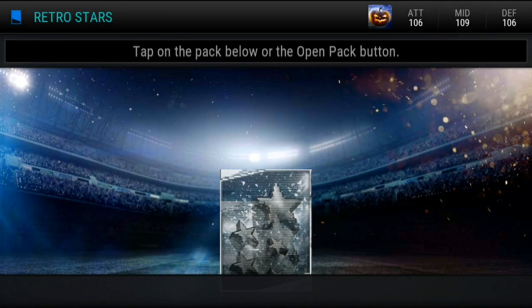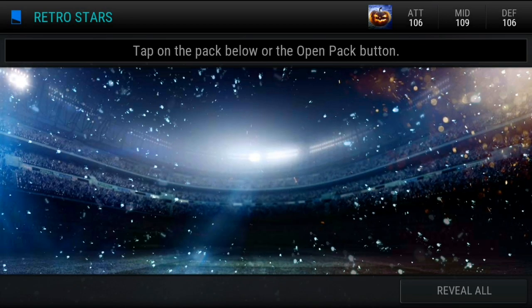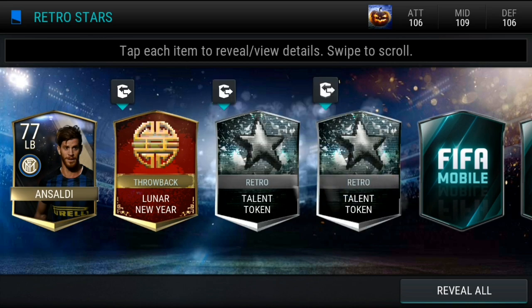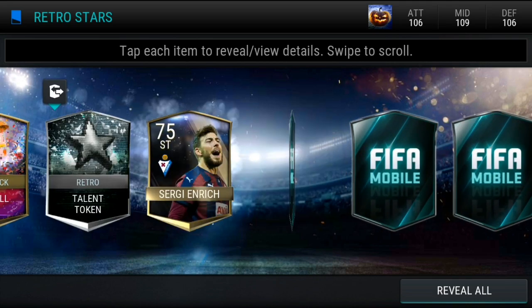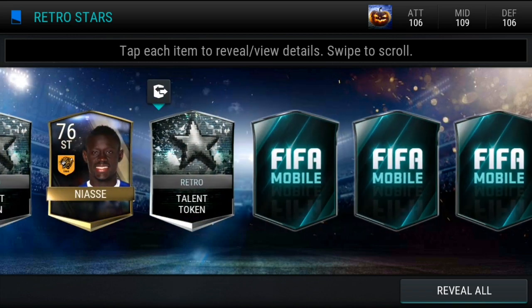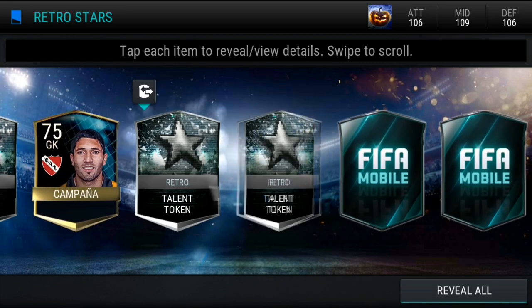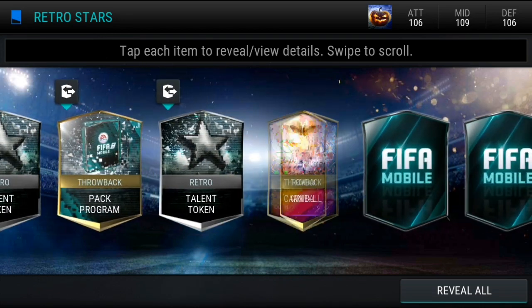Welcome to another video on the channel. We're just going to quickly open up a few Retro Stars packs. Shout out to the guy Pokemon Taha who mentioned this in one of my videos to do the Carnival Diabala. I'm just going to open up two packs, so it cost me around 300k. Let's see what we get — we're just looking for the Retro Talent tokens, the silver ones as well as the Carnival ones.